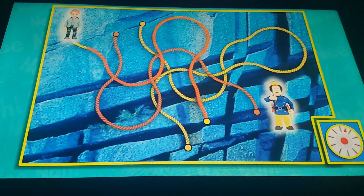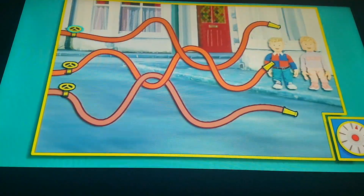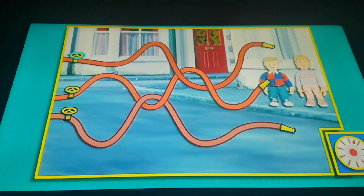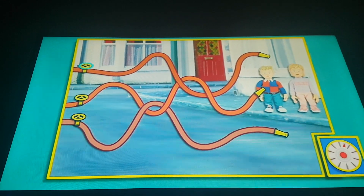You are clever. The twins need rescuing. Can you help Fireman Sam reach them by finding the correct holes which leads to them?